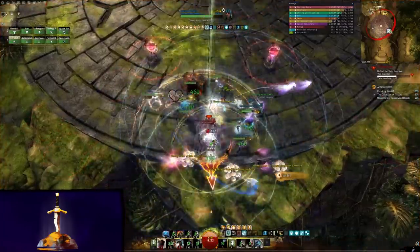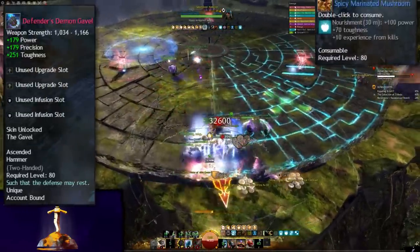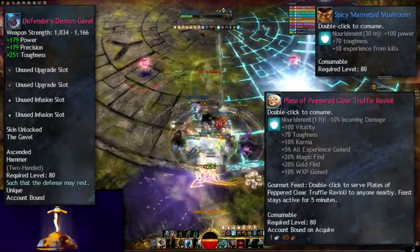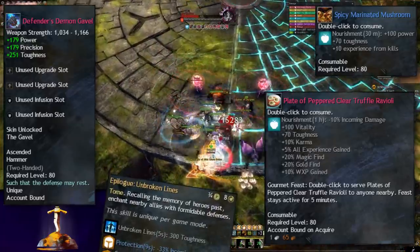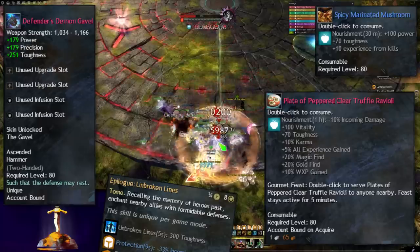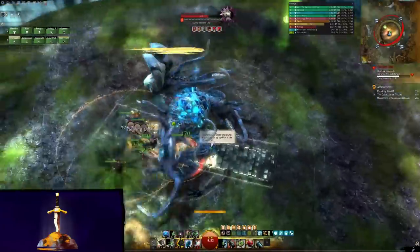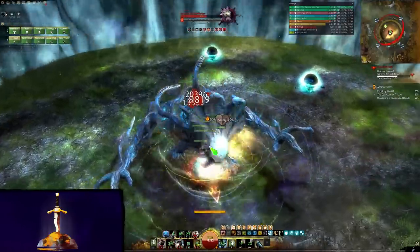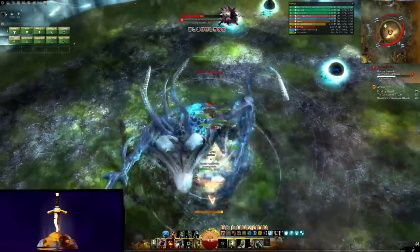If you want to tank on this build, an easy way to do it is to grab a Knight's Hammer and then use a toughness food like Spicy Marinated Mushroom or Plate of Peppered Clear Truffle Ravioli. This will put you over 300 toughness, so even Firebrand Tome of Courage funkiness shouldn't interfere. Don't bother with the food if there's no Firebrand to interfere. The 10% damage reduction on the Ascended Power Food is amazing, and you don't actually care about toughness for survivability because that comes from the infinite barrier and Shock Shield on Hammer — you just need to hold the boss's attention. On non-toughness tanking fights like Soulless Horror or Kadeem, you don't need to change your build at all. You could also use a single toughness infusion or just the food, but in the Wild West of Pug Raiding, you can't be too careful.